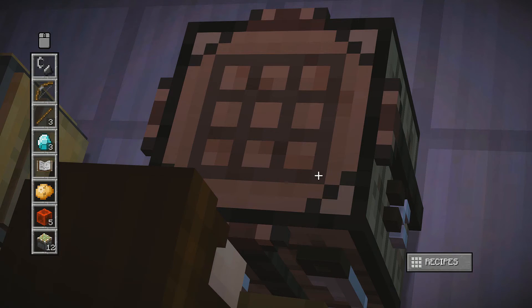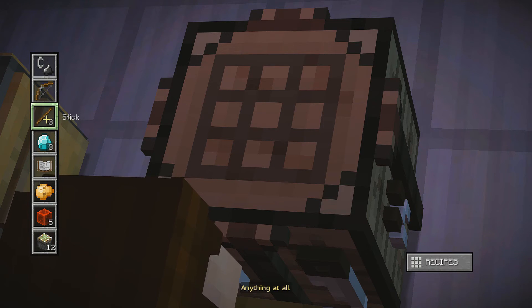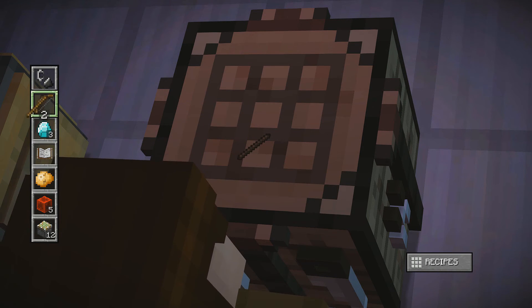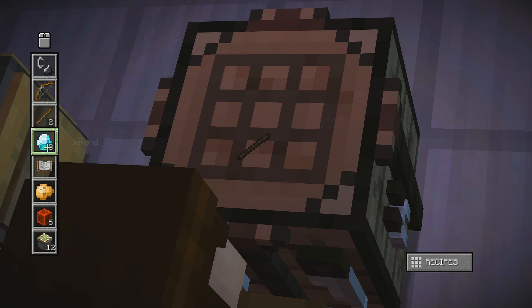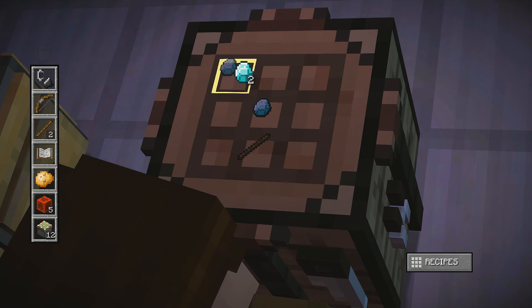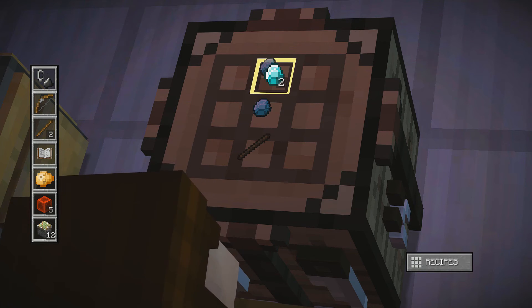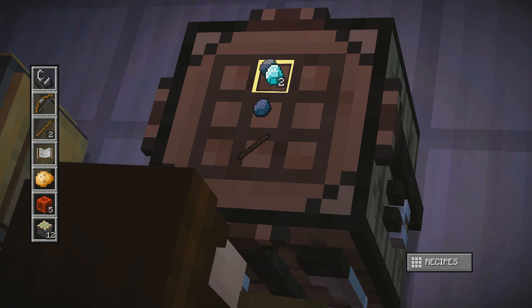All right, let's craft ourselves a sword. Craft whatever I want, huh? Anything at all. We still have two sticks left over. I wonder what we can make there. Anything at all. I could make like an axe or something if I wanted to, rather than a sword. I have three diamonds or a pickaxe. Is that helpful? We should just make a sword. Play it safe.